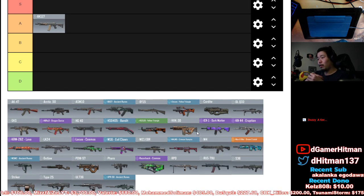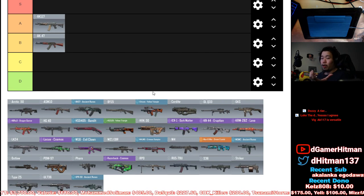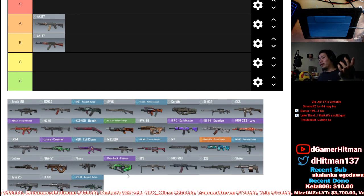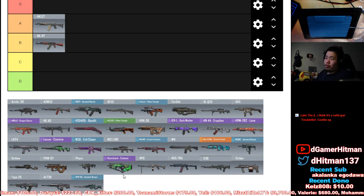AK47 I'm gonna put in B tier. It's a solid AR — the only downside is slow firing and hard recoil. However, if you can master it, it's a really good gun to use. A lot of pro players dominate with it, but they're not using it as much because the other guns currently in the meta are super good.